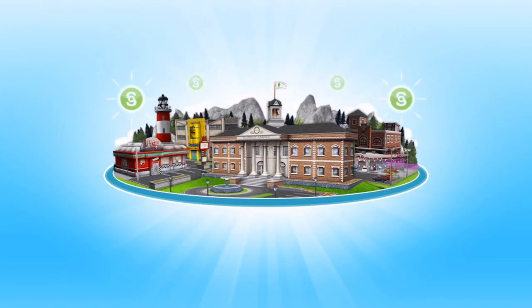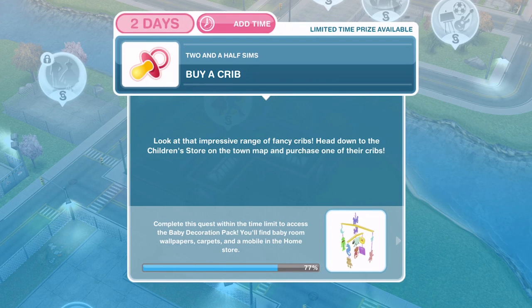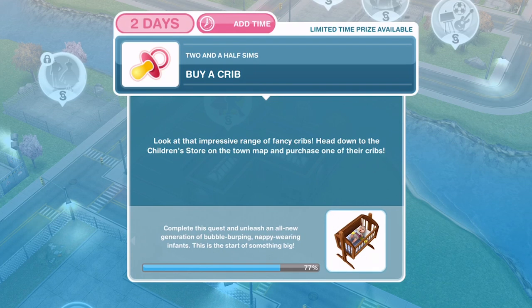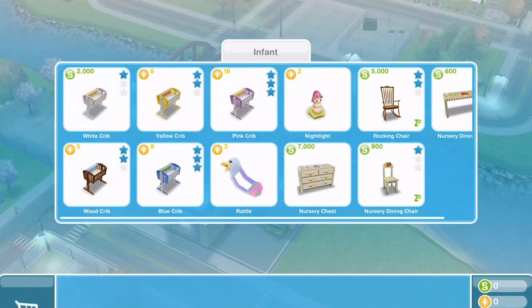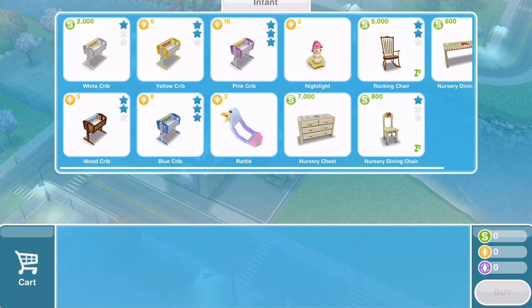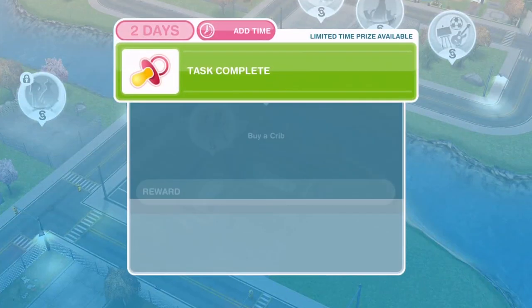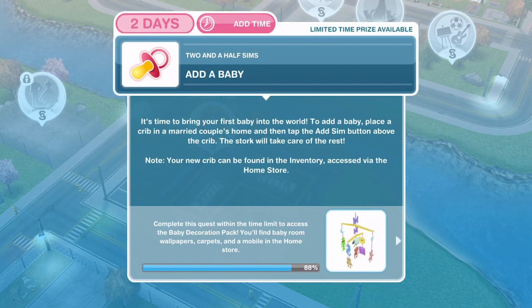The children's store is complete — the town is now worth 58,000. Task complete on the baby store. Now we need to buy a crib. Click on the children's store and you can see various children's items including a few different cribs — only one is a simoleons option, the rest cost LPs. I am going to go for the white crib at 2,000 simoleons to avoid spending LPs. Purchase it and it goes into your inventory.